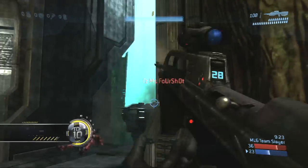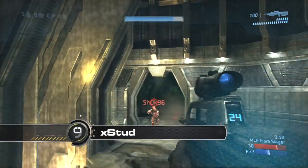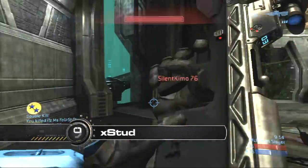Moving on now to number 9 with X-Stud on Guardian, putting a few shots top middle, feels some pressure coming from Camo, the nice 5-shot, picks up the kill on Shock, dodges a Plasma Grenade, and picks up the double kill.